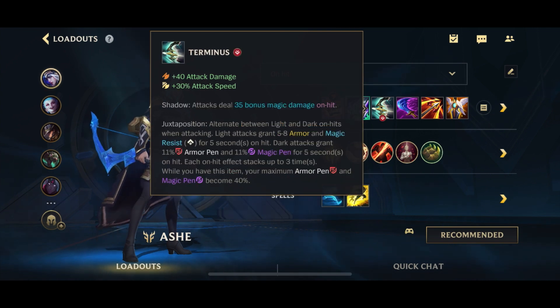Second item, we actually go for Terminus. The reason we're going Terminus second, even though it's normally a later game item, is simply because we get the AD. This build has really low AD, so Terminus giving us 40 AD is obviously really good. 30 attack speed is really, really decent. And of course we get the 35 bonus on-hit magic damage, which is great. As usual, we also get bonus resistances and penetrations as we stack up the Terminus.